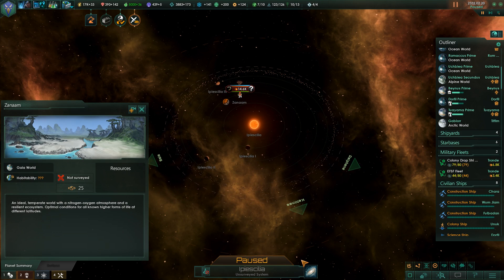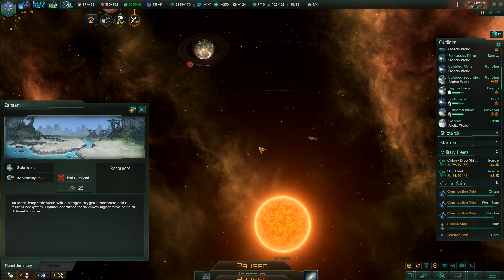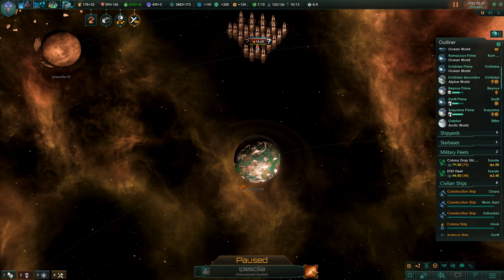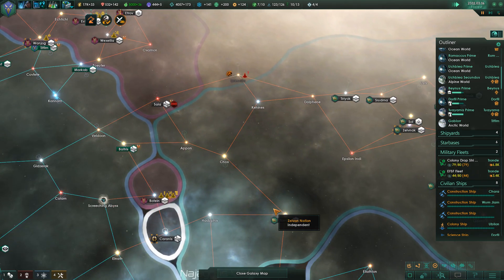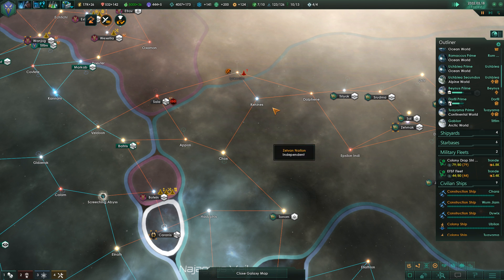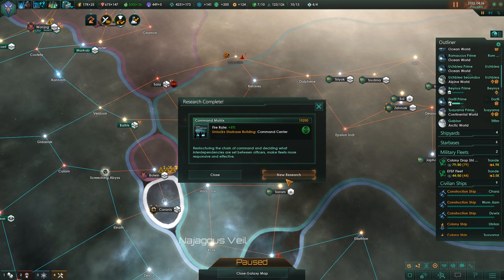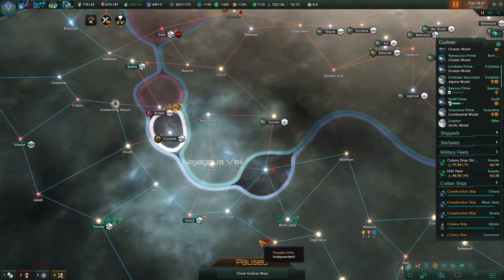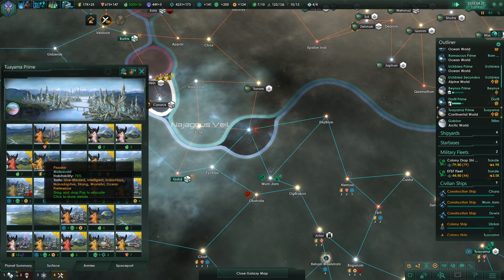Hmm. Is this an empire? That can't be an empire — this has just gotta be something that I'm not familiar with. Interesting. Alright, I want your space, I'm gonna want to get up there because I want whatever they have. Targeted gene expressions for gene modification points. Yes please — get rid of that Non-Adaptive trait. That will be so good.